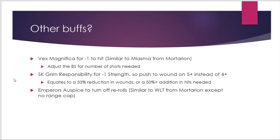In a Custodes army you're quite likely to have a Vex Magnifica providing minus-1 to hit, which is pretty similar to Miasma on Mortarion giving minus-1 to hit. All that does is adjust the ballistic skill threshold, which changes the number of shots needed to get the required number of hits.